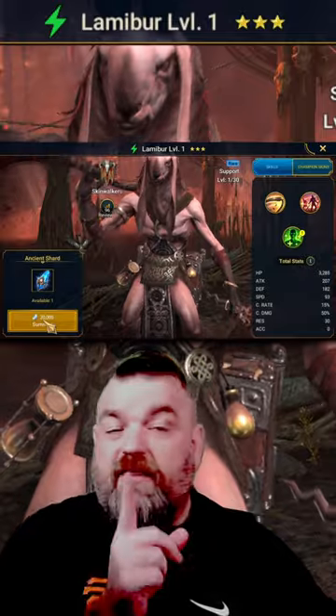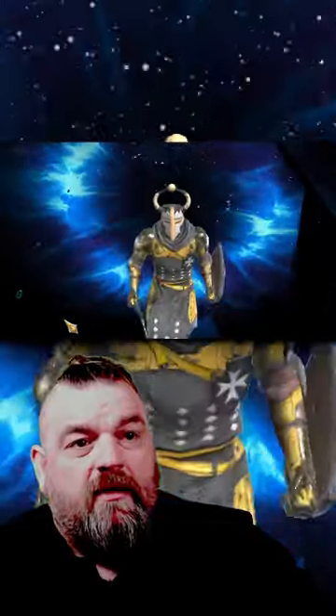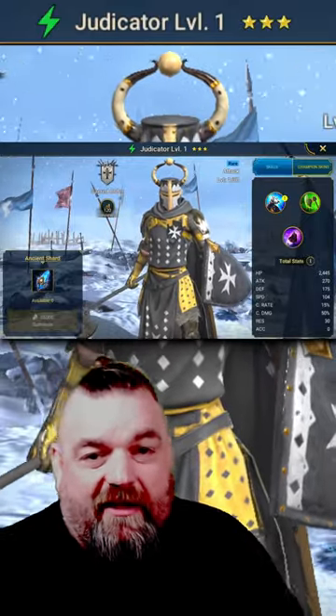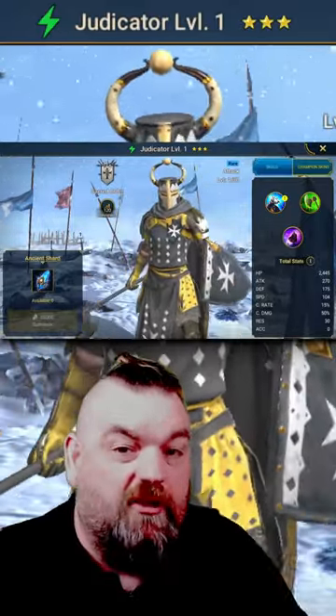Lemon Bear — we could actually use Lemon Bear on this account. And last but not least, we got our boy Adjudicator — one of the coolest skins in my mind. If you like what we're doing around here, go ahead and hit that subscribe button, hit that like button, all that kind of good stuff, and we'll see you in the next one.